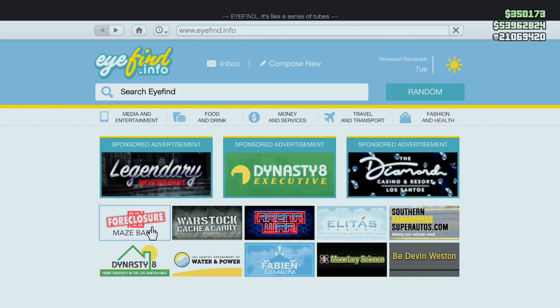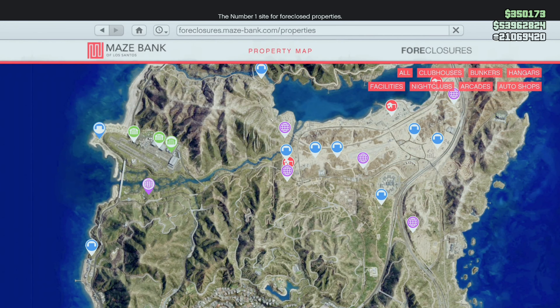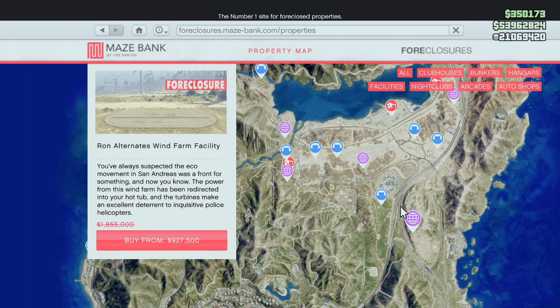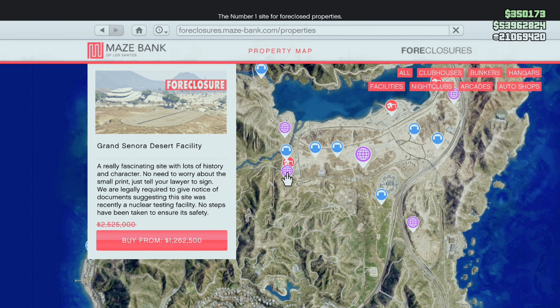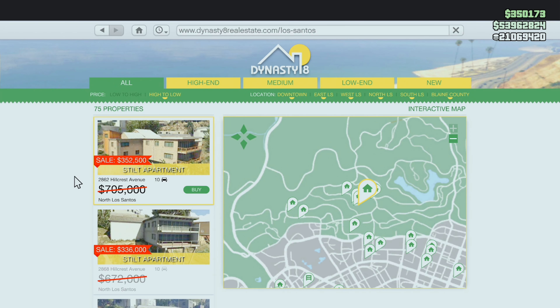The biggest sale this week for new players is over here on Maze Bank Foreclosures. It's any of the purple facilities — they are 50% off their normal costs and their renovations. So if you don't have a facility, this is definitely the week to buy one.